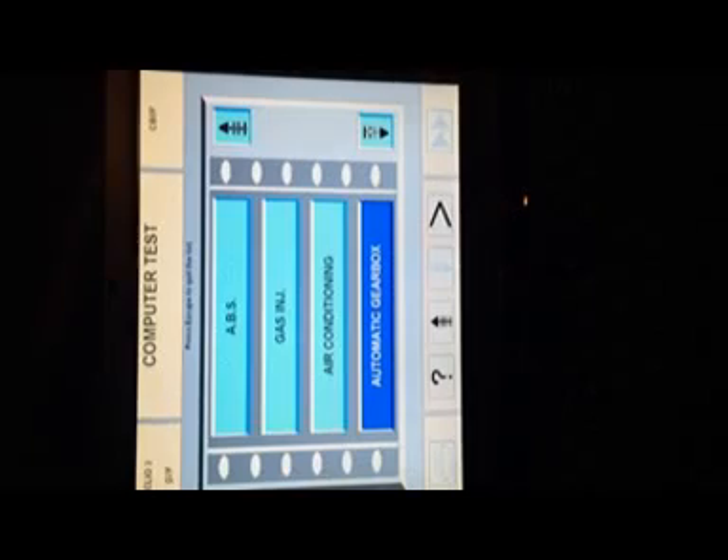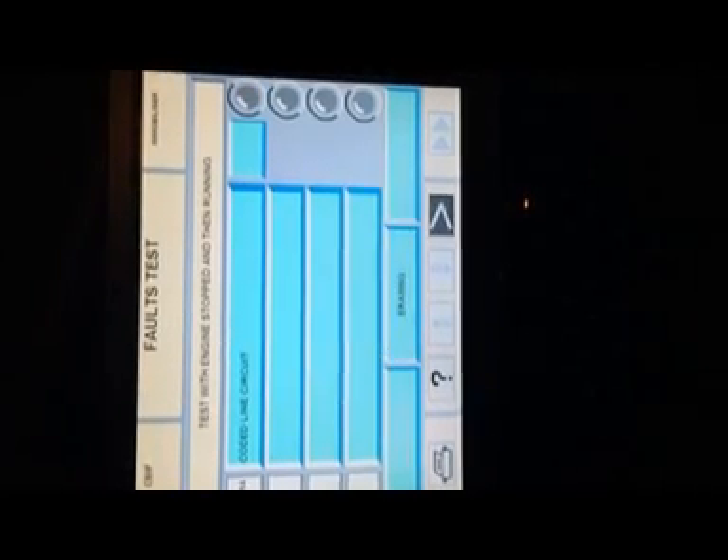Functions tests — if I go on misfire rate, start the car. Engine at idle speed. It's bringing me up with them, but then richness regulation, it'll do that. I go on to computer identification. Immobiliser — will it do it? Yeah. Coded line circuit — nice. Functions test, test of the parameters.